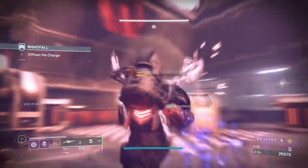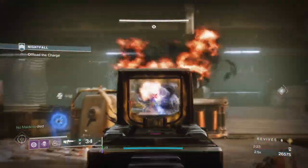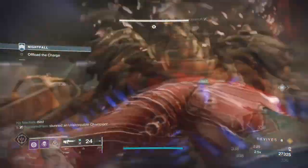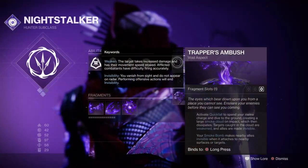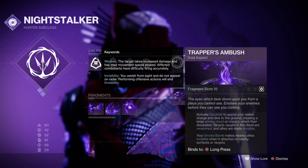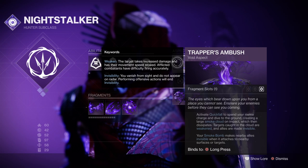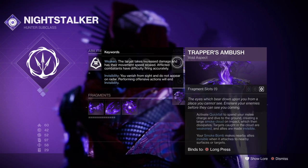For the sake of simplicity, I'm going to provide my recommendations of aspects and fragments that I find useful for Endgame in general. For aspects, we have Trapper's Ambush, which will allow us to go invisible via a dive attack and also weaken anyone caught within the smoke — useful if you want a quick dodge when things get bad, or if you need to weaken a powerful combatant before they get close.